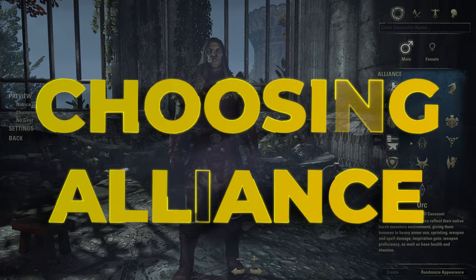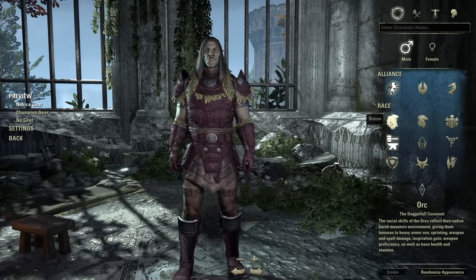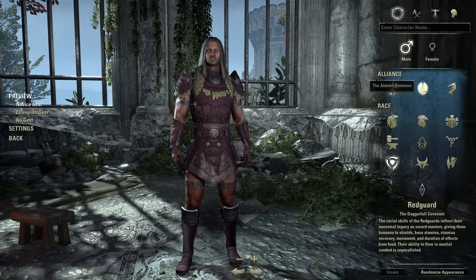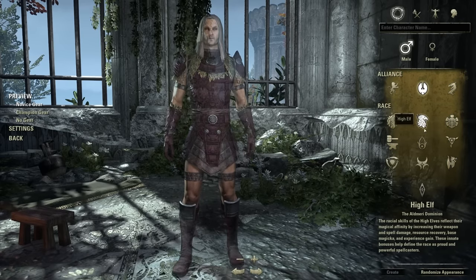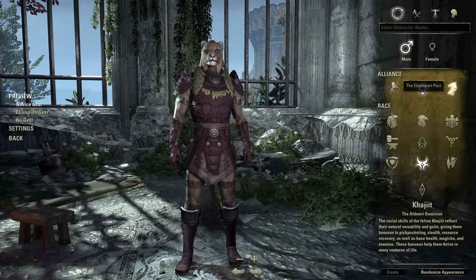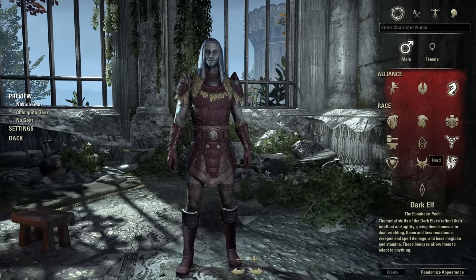The character creation process can be a little confusing for a brand new player because of the three alliances. The game has three alliances and 10 races. The Daggerfall Covenant includes Breton, Orc, or Redguard. The Aldmeri Dominion is High Elf, Wood Elf, or Khajiit. And the Ebonheart Pact is Argonian, Dark Elf, or Nord.